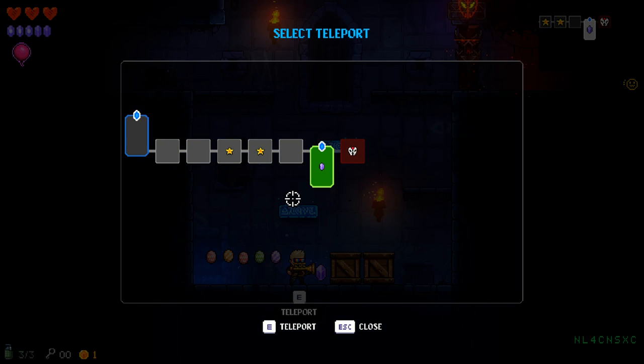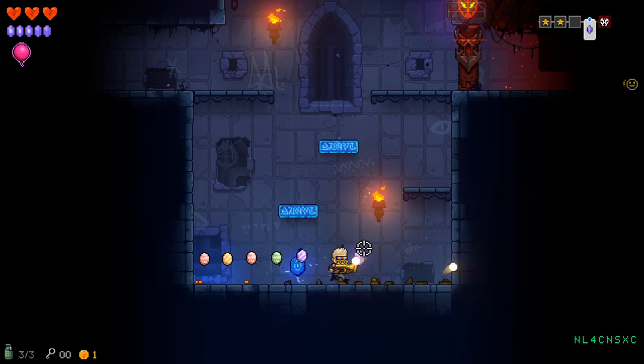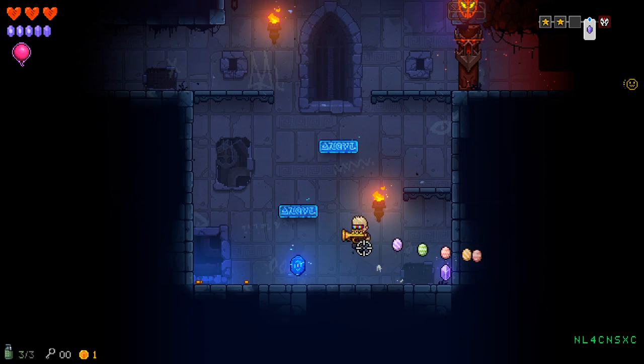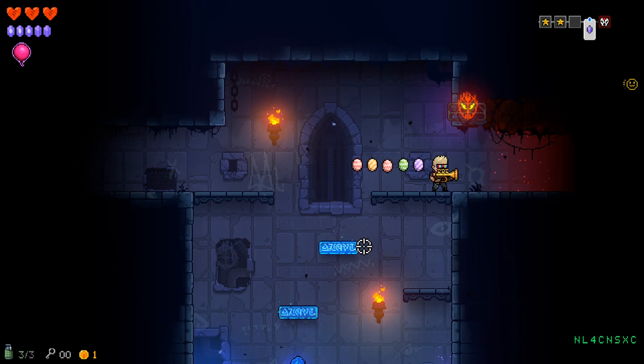Teleport, so we can go back to the beginning or go fight that — I'm guessing that's a boss room. I have the strange and sudden feeling that having a gravity-based gun is not a good idea. We'll find out.